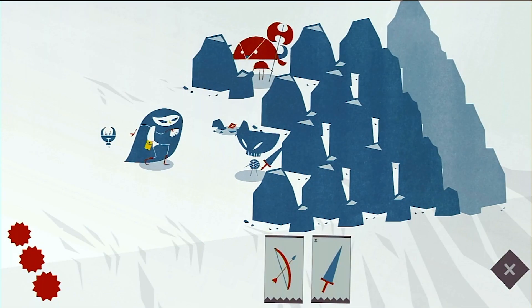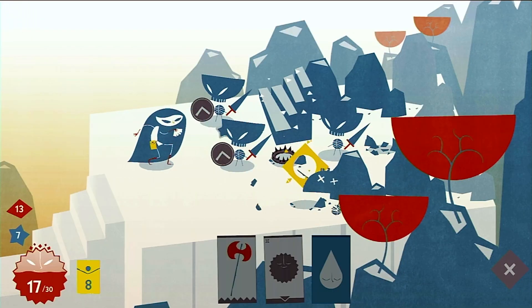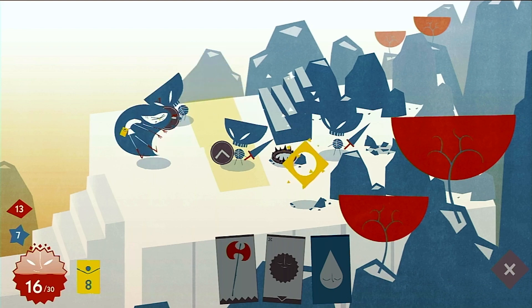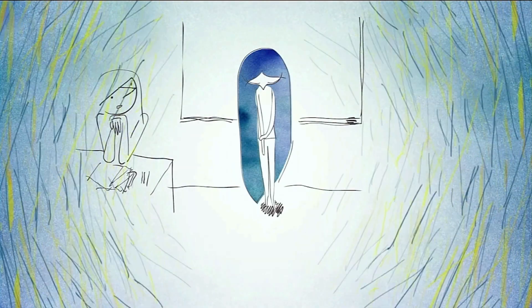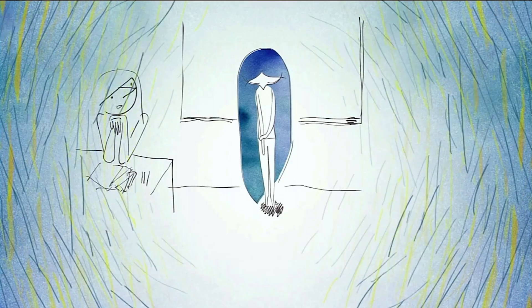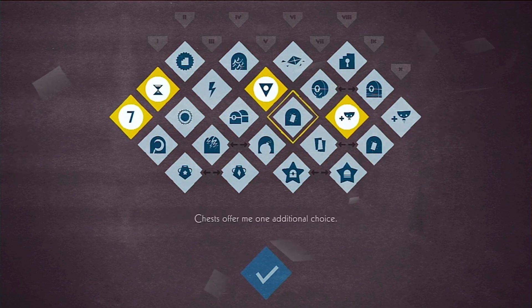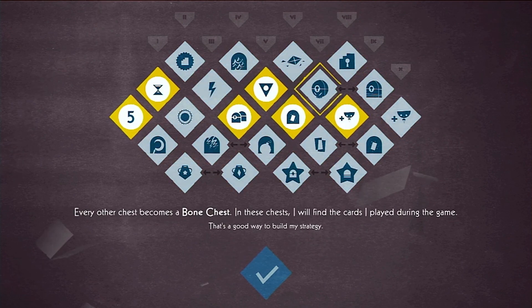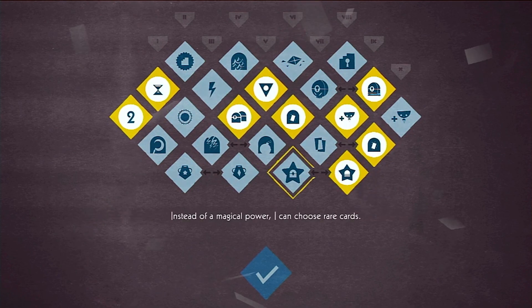Turning back to the game's storyline, throughout your runs you'll also be able to find golden memory fragments which provide snippets of Iris's backstory and the reasons behind her suffering. Collecting these will also allow you to allocate points to unlock nodes in a kind of skill tree, which provides powerful bonuses such as additional cards in chests or second chances when failing levels.